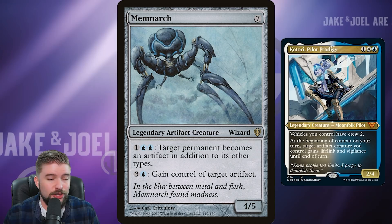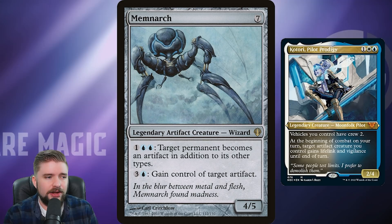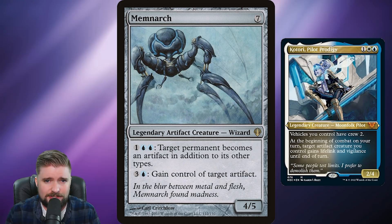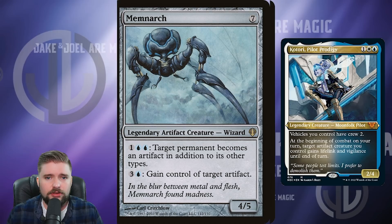Starting the bling section with Memnarch. Seven mana for a 4/5. You can pay three mana with two blue to make target permanent become an Artifact, and then pay four mana to gain control of target Artifacts. This is a $10 card representing a creature that must be answered — if you untap with this, you're going to steal something every turn. Your opponents must answer it or it becomes a theft machine gaining control of every good thing on the battlefield.